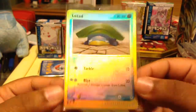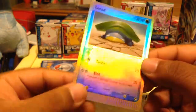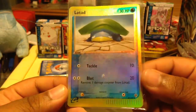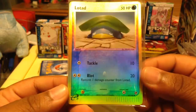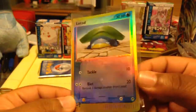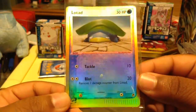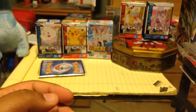And the rare for this fun pack is — look at that, it's a Lotad reverse. Look at that Lotad. The reverses back then were so weird, man — they look fake, but this is a real card. And that's because I have one of these, of Zigzagoon — it's really weird. It's cool, I gotta admit it's pretty cool, like the foil weird printing thing. But it is weird how it looks, it's kind of funny.